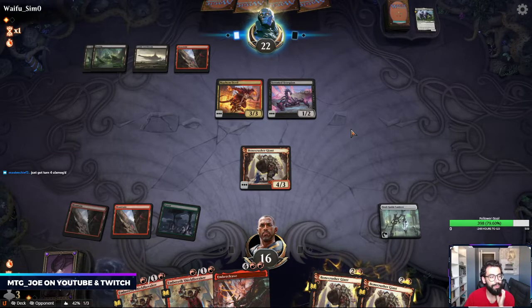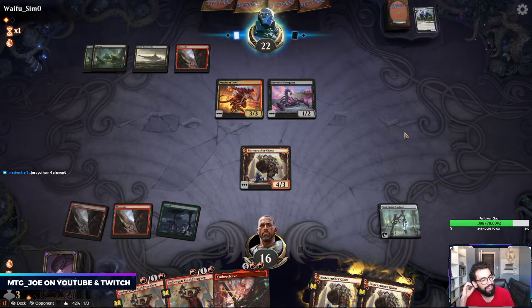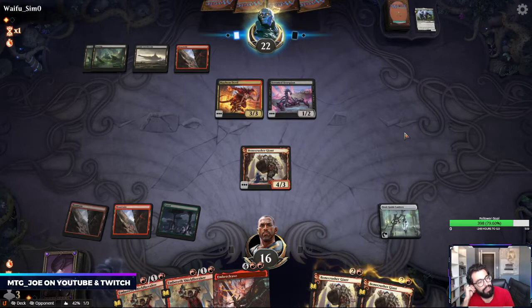Turn four Ulamog is definitely a thing in that format. I've done it a couple times — between Leyline, Gyruda, or Lukka. It's not unbeatable because there are quite a few exile effects. And if you're playing the Sacrifice decks, you can kind of get under them. Plus, if you cheat it in, oftentimes Teferi just bounces it.